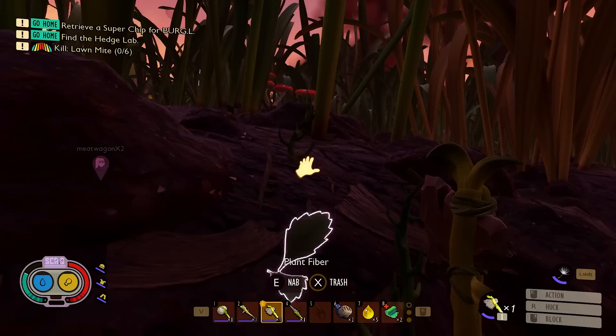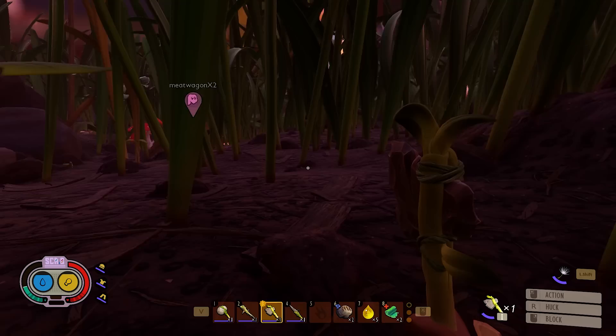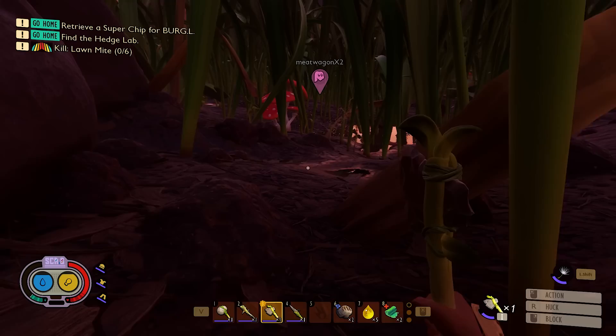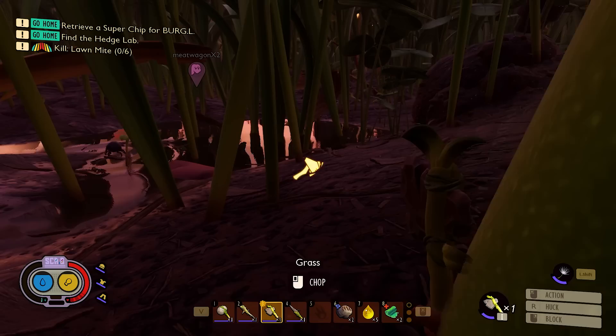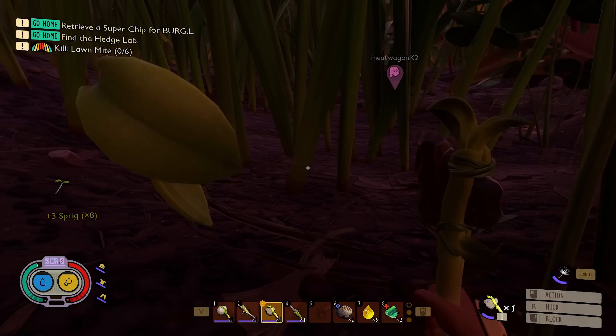Watch for the webs, dude — we're heading back into web-filled territory. Should we kill some of these little things? Those scallop things are pretty good for food — weevils! Yeah, the weevils. Here's the web right here. The ones with the little snouts. Those mites are no match for us. I don't need the mites, what I need is weevils — just like in Zombies, that's right.